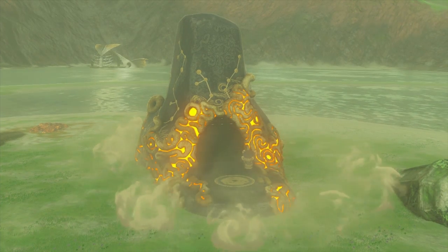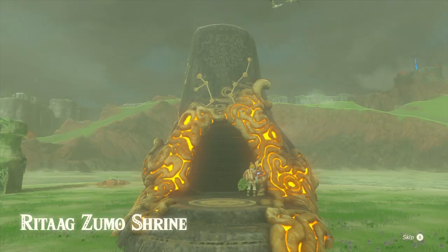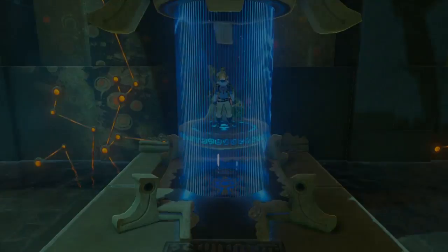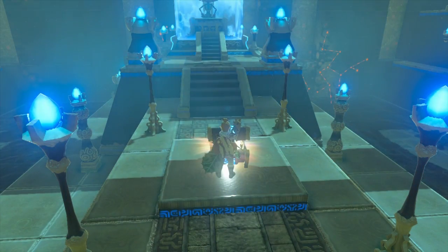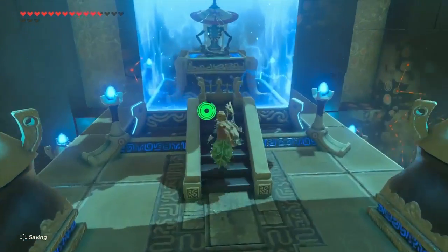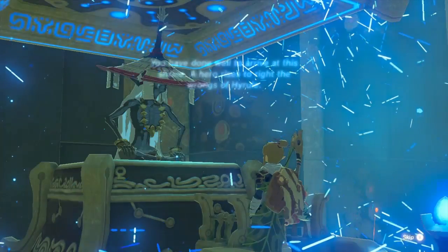I have a couple other bits of business I'm going to attend to right around where we are. Welcome to Ritag Zumo Shrine - home of the Zumo wrestlers. Looks like we've got the makings of a blessing shrine. And I intend to go to the Akala Ancient Tech Lab very soon. Because I sold a bunch of my stuff - I have like 10,000 rupees. So we're going to go shopping.